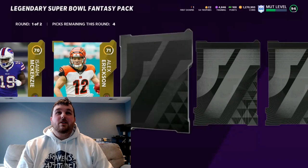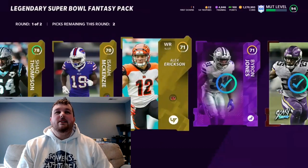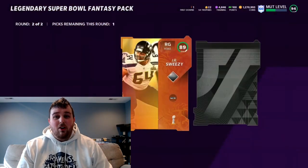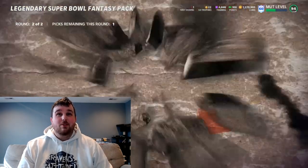Pack five first round: we got one elite and a decent power up — Byron Jones. I don't think he's gotten a card in a long time but he's due. Super Bowl card: an 89 JR Sweezy. Then the legend — we got lights! We've got lights in all but one so far.